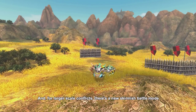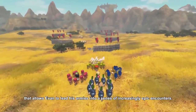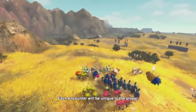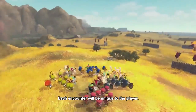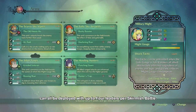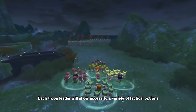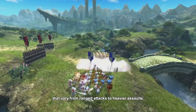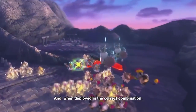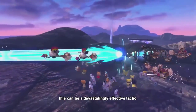For larger scale conflicts, there's a new skirmish battle mode that allows Evan to lead his armies into a series of increasingly epic encounters. Each encounter will be unique to the player, as the different troop leaders they recruit on their travels can be deployed with up to four leaders per skirmish battle. Each troop leader will allow access to a variety of tactical options that vary from ranged attacks to heavier assaults, and when deployed in the correct combination, this can be a devastatingly effective tactic.